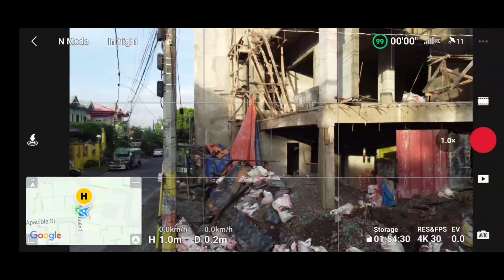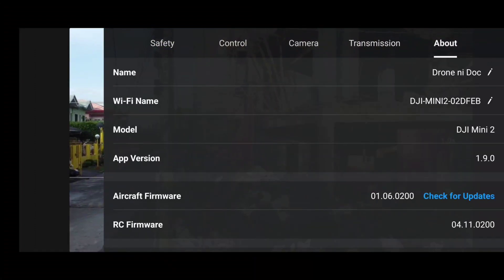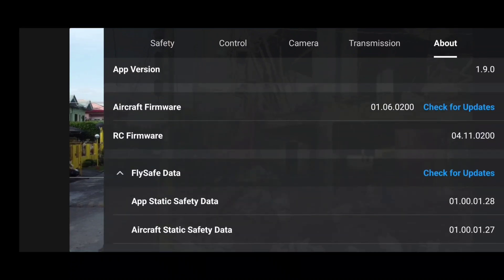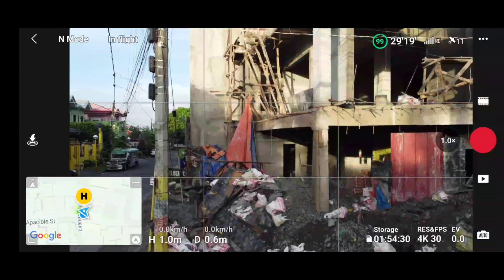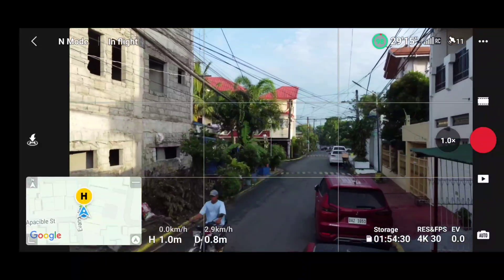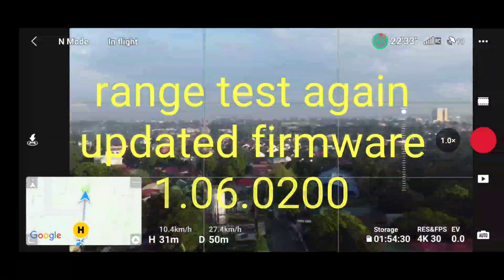Good morning. We have another firmware update — we've updated our firmware to 1.06.0200 and we're going to test it on dual bed at my usual flight path where I usually do a range test near my house. The course is set to Heavenly Peace Memorial Garden, which is a cemetery.